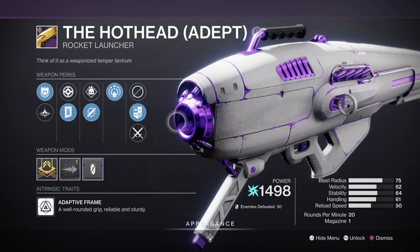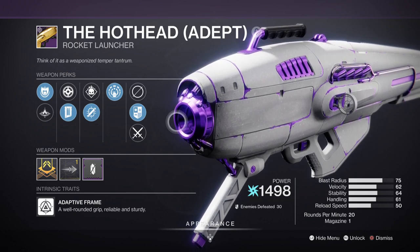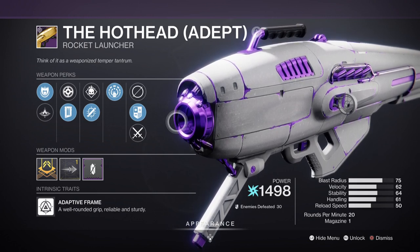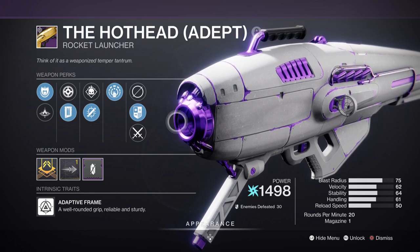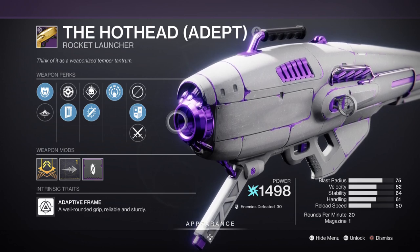For heavy we have the Hot Head rocket launcher with Tracking Module and Explosive Light, which is a great weapon if you want to delete bosses within two hits or less. Although Bountiful Light mods have been nerfed, they can still be used via the new mods that accompany them, and considering how much they cost and what they cover, you can easily slot in a Kinetic Siphon mod and go from there.